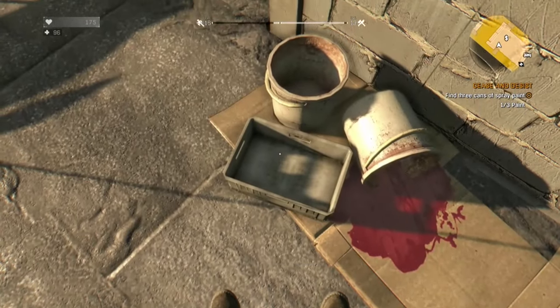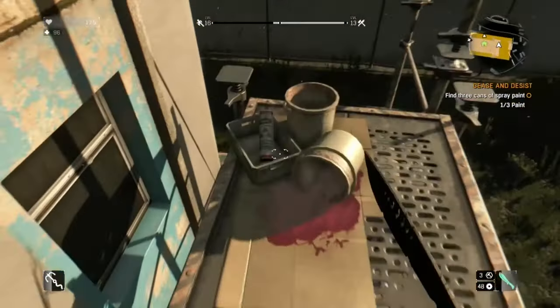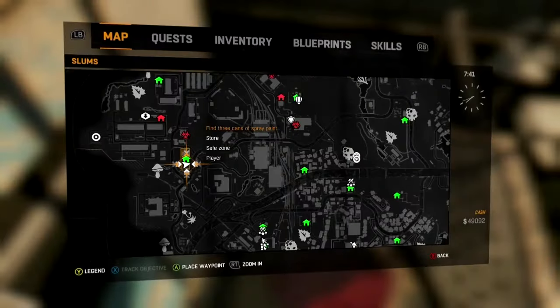The second can isn't too far — it's actually pretty easy to get to from here. What you're going to want to do is jump into this trash down here. And when you turn around, you can just jump up onto that scaffolding and it'll be right here. You can just pick that right up, and I do show it on the map too, just in case.